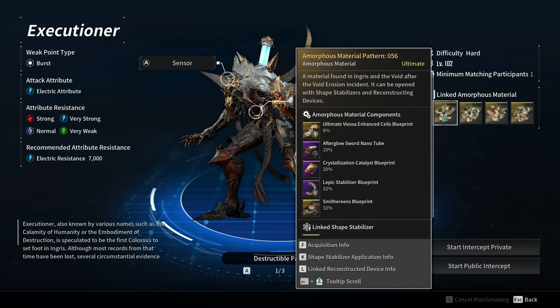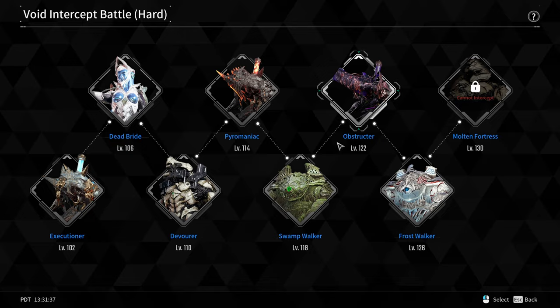I'd say the easiest way is to farm for something else at the same time. If you're going for bosses — say you want the Smithereens blueprint, the Afterglow Sword Nanotube, or the Lepic Stabilizer blueprint — while you're farming those and killing the Executioner, you always have a chance to get the catalyst blueprint. Make it a two-in-one: farm for the Afterglow Sword Nanotube because you want the Afterglow, and open amorphous materials that also contain a catalyst blueprint.